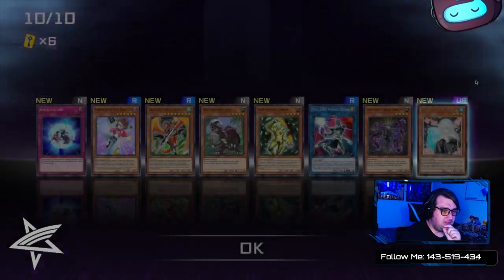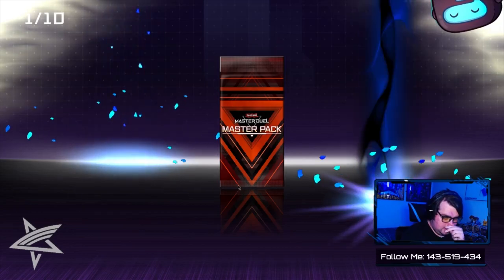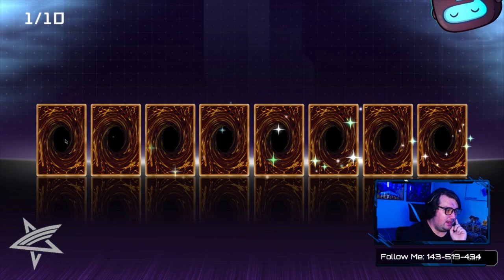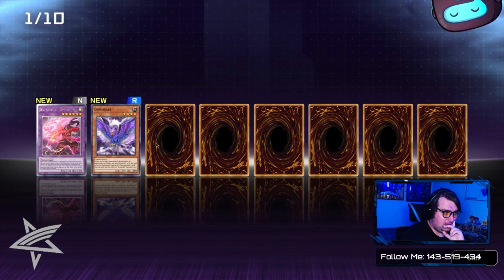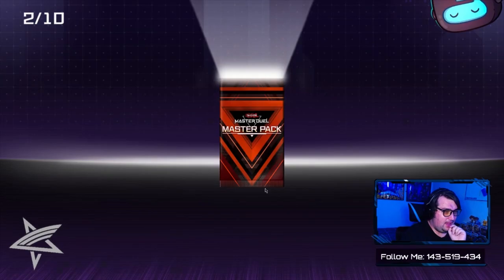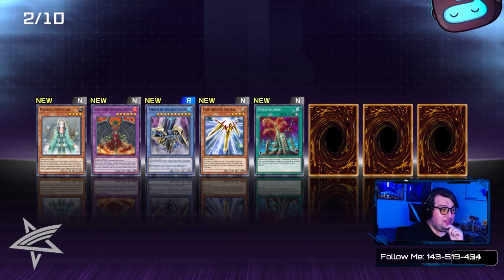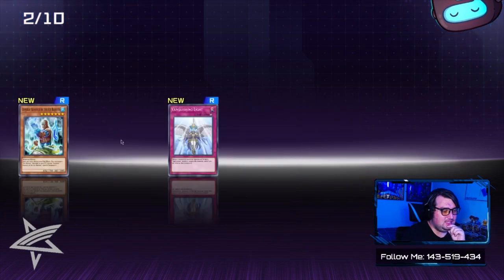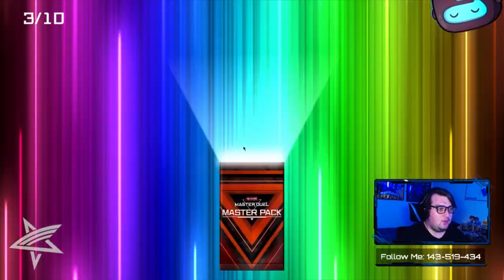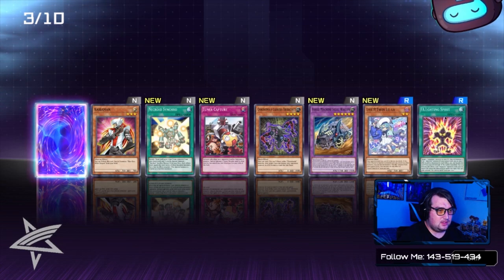We got our first hand trap — Ghost Sister and Spooky Dogwood! That one's not bad. We're opening 60 Master Packs and then we'll branch down from there. For our next pack, we've got nothing notable, although Outer Entity — that brings back memories. Speaking of Necros, we pulled a Necros! Nice, that's funny. Now we've got an Ultra Rare guaranteed in here — Cyberman, nice.